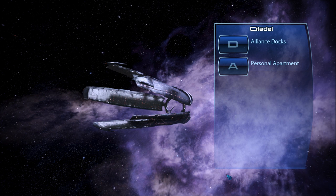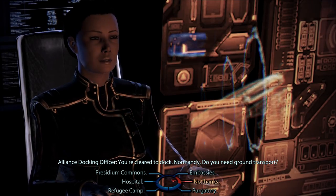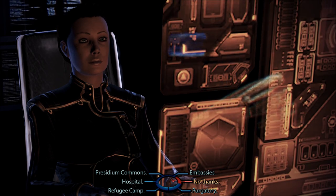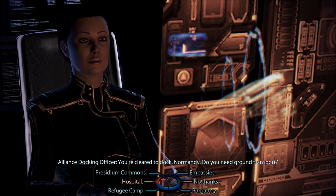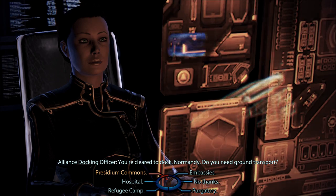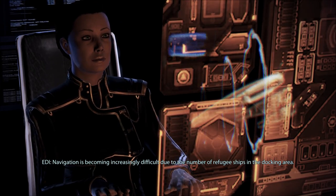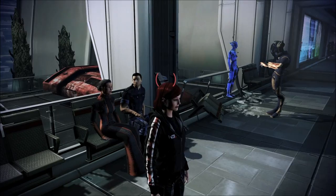Should I go to Anderson's personal apartment first? We have an option for that. Let's go to the docks first. We're cleared to dock, Normandy. I took a cab to the Presidium anyway — navigation is becoming increasingly difficult due to the number of refugee ships in the docking area.